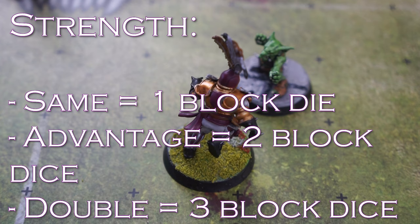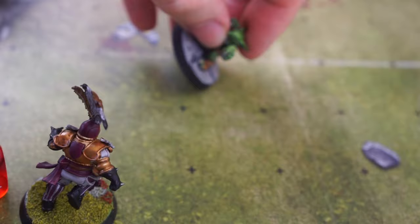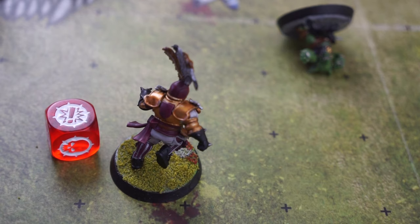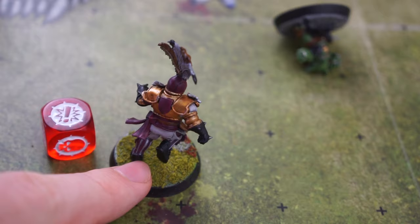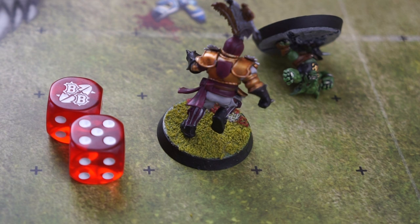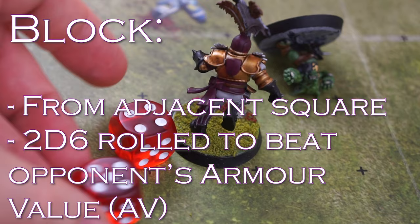The coach rolls a push back and a POW. They pick the POW — meaning the goblin is pushed back away from the human by one square, then gets knocked down. The human player can make a follow-up move now if they like, advancing into the square their opponent just vacated. Now the human coach rolls to see if they've broken the goblin's armor. The goblin has an AV of 8+, meaning the human coach needs to roll an 8 or above on 2D6 to break the goblin's armor. It's a 9 — definitely broken.